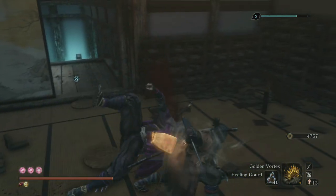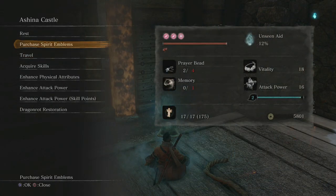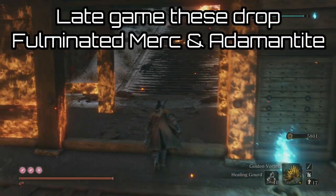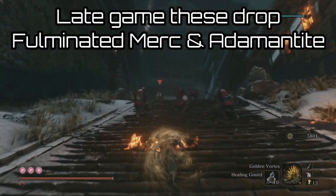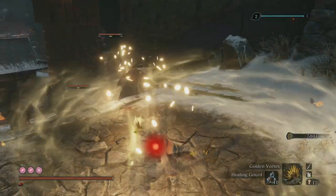This method can also be used on enemies that you don't intend to kill. If you run into a bunch of enemies you can put down the Golden Vortex and they have a chance of dropping sen and items, and then all you have to do is absorb those items and run away as fast as you can.